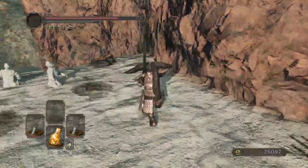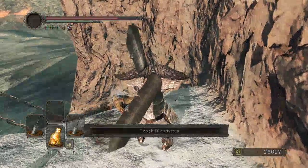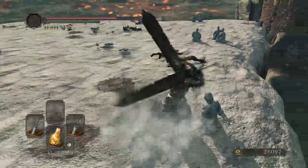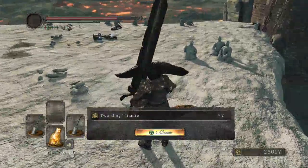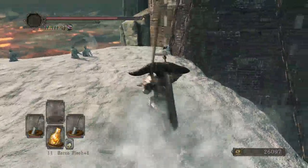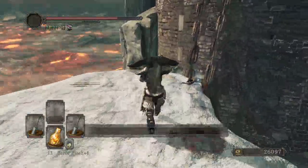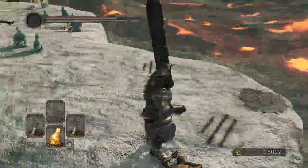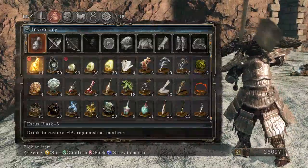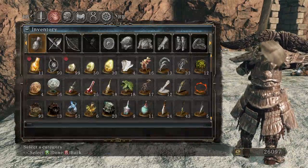Grab everything out here. We'll also get a bunch of random items and the tower key, which is vital to getting through this area. I don't think you need it for the final boss, but you need it for basically everything else.